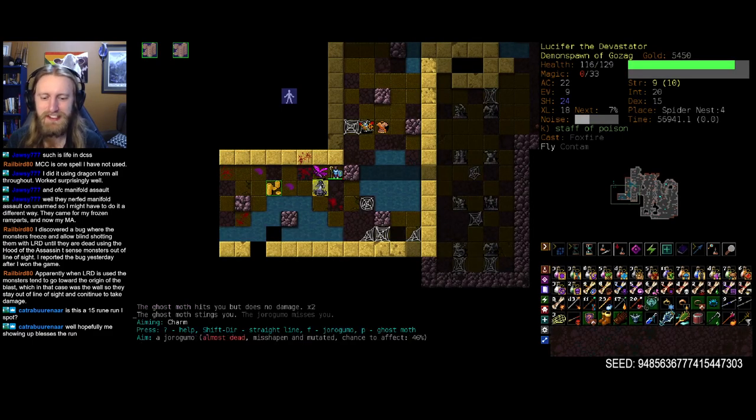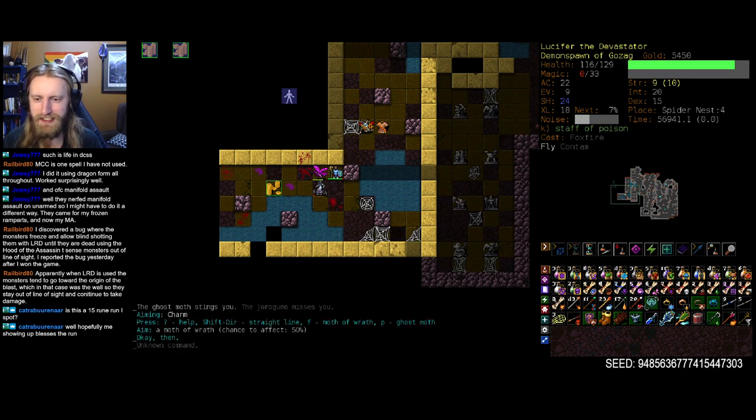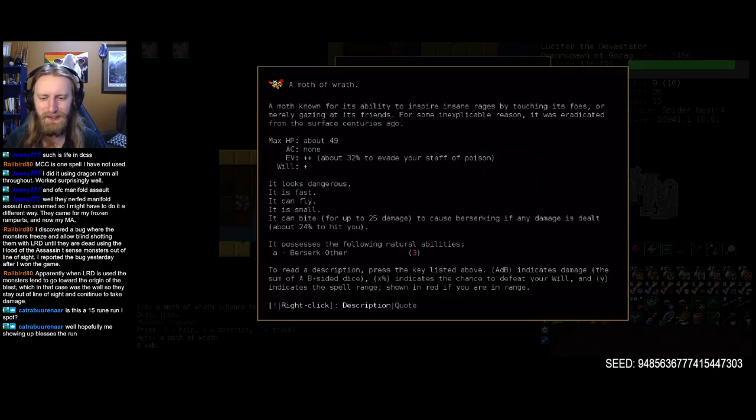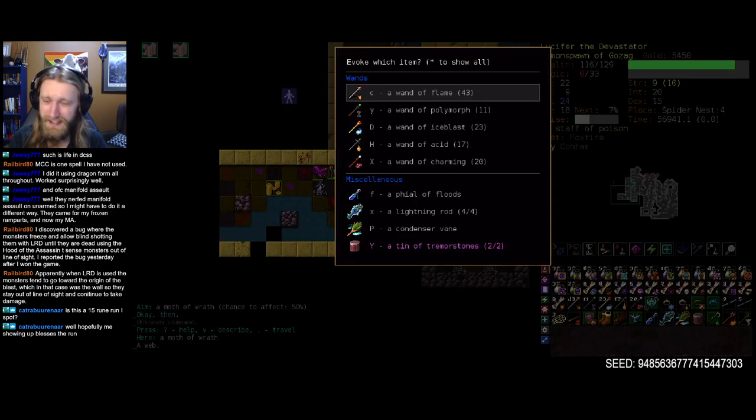One option is we can just quaff a magic potion and hope for magic. Then we'll have just enough magic points to do some irradiation. Not enough irradiation, unfortunately. Whoopsie daisies. 26%, 46%, 50%. Moth of Wrath is not that useful for me even on my team, I feel — right, you deal a bit of damage, 25 damage — so that's nice, I guess. That's okay, to be more fair.